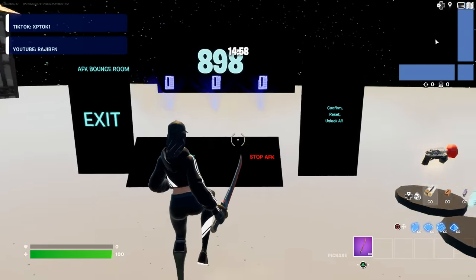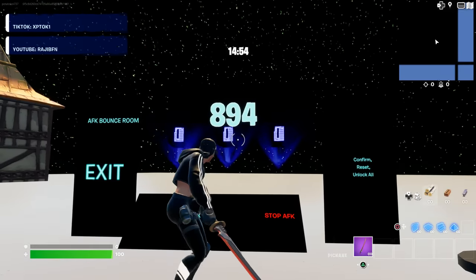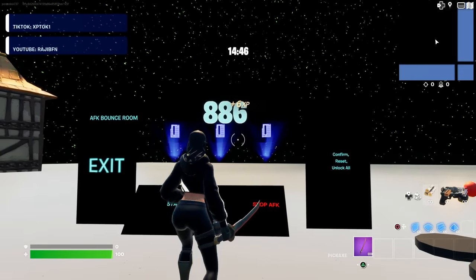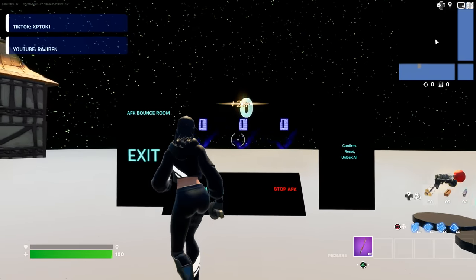From there, you will spawn right here at this password device. As you can see, there's a timer for 900 seconds, so that's 15 minutes. Wait for the timer to end, and the timer just hit 0, so what you guys want to do is walk over to the password device.